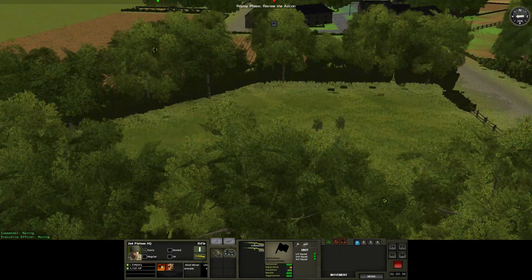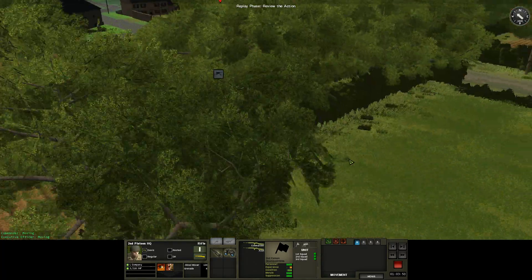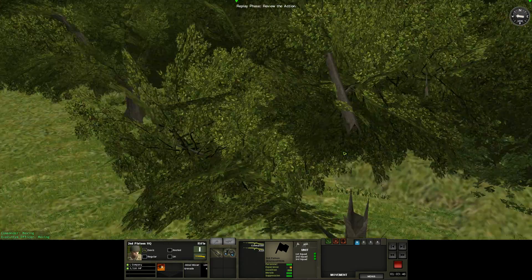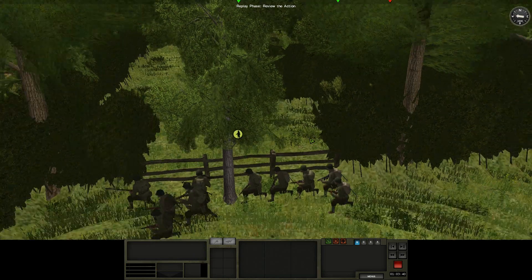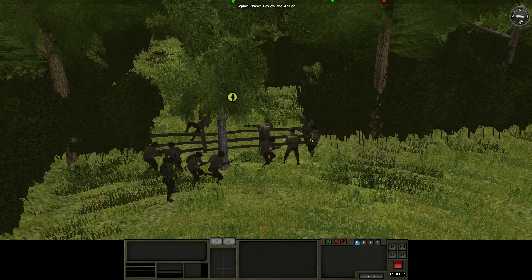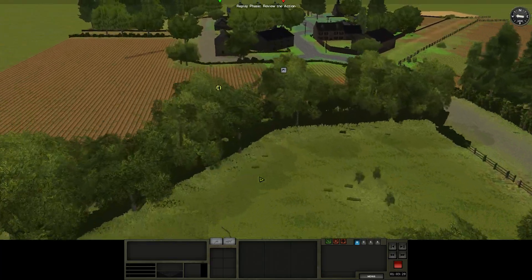Enemy machine gun — already, right there. We can't really see it. I'm trying to get a — there it is. Hopefully our men are going to return fire. Our guys are already getting shot at. This could have been a bad idea, guys. There they go. Let's hope this wasn't a bad idea. Although I do see that we're still in a hedge, so we might be okay here.